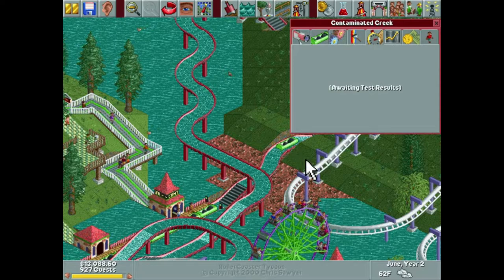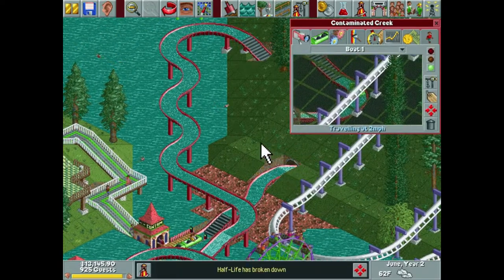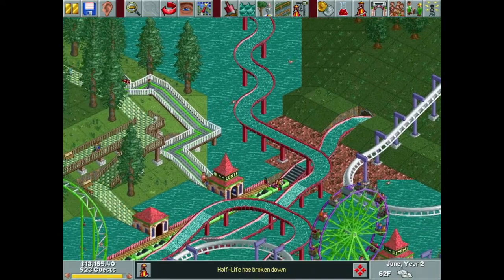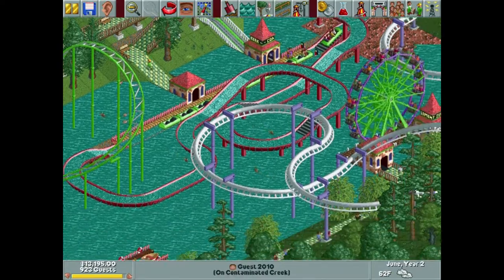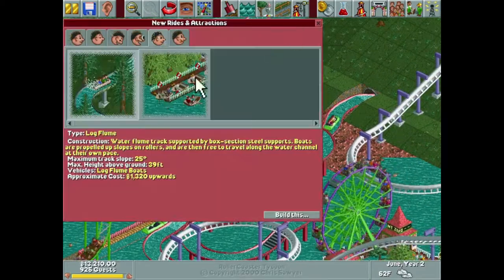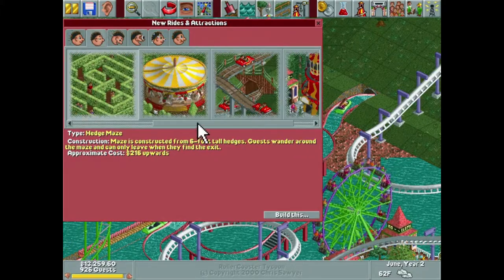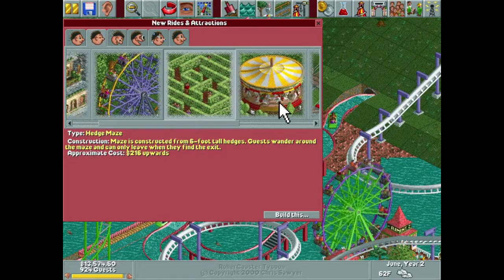Let's test one of our boats and open Contaminated Creek — I'm going to guess $4.50 to $4.80, but that's just a guess. Having a theme makes these rides so much more fun to build. It's no longer just a log flume — it's Contaminated Creek, it's got a story to it. Alright, we're in June here. Let's build one more small ride — a gentle one, because we don't have any more thrill rides we can build.